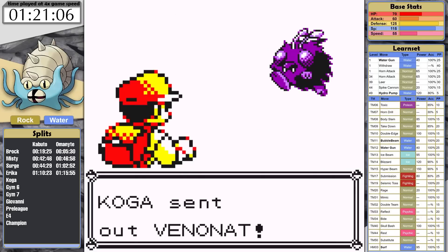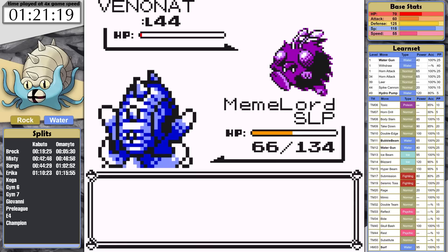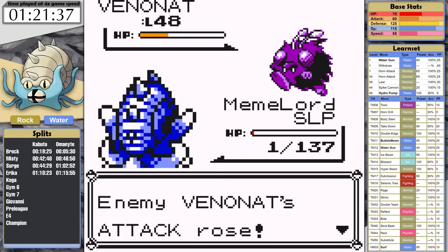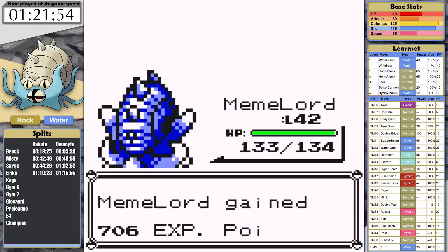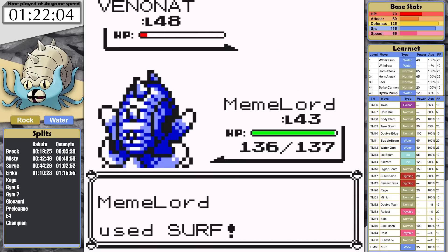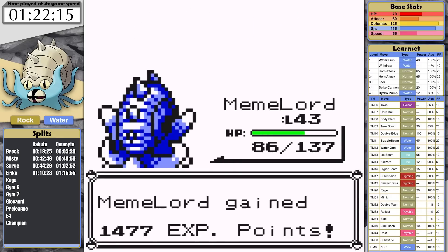Koga opens with Venonat — the bug poison type is honestly annoying. It's a high level and knows some really frustrating status moves. It puts me to sleep after surviving a Surf with a sliver of health. Good thing Omastar's Special allows it to tank the Psychics really well. Unfortunately, I end up staying asleep far too long and the fight ends. On the next attempt, the first Venonat gets knocked out in a single hit, the second survives but misses, and the third misses twice. On to Venomoth with nearly full health — this Psychic type is really intimidating. However, Omastar manages to take the Venomoth down. In the battle of the memes, the snail wins. Omastar clocks in with a time of 1 hour, 22 minutes, and 15 seconds.